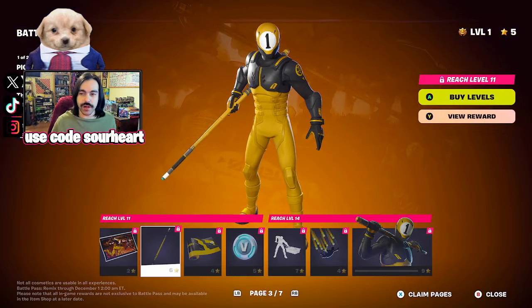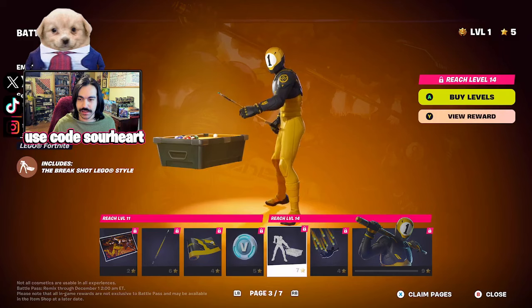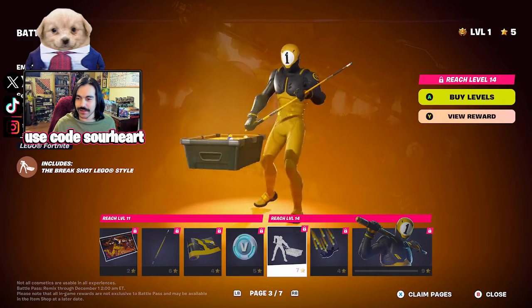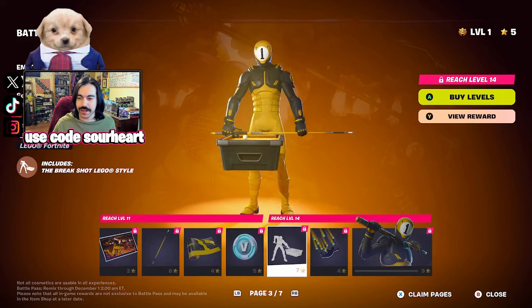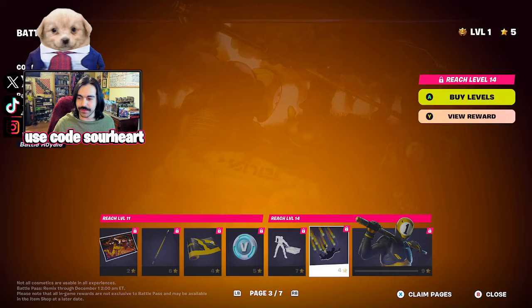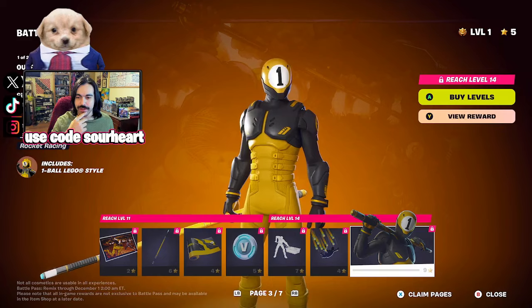Now we have the One Ball, as opposed to the Eight Ball from the original Midas high season. He does a break shot emote — kind of cool, actually. There's some trick shotting going on, and I wonder if you can actually fail it, since there are some emotes that work like that. I like that the cue is actually his pickaxe — that's pretty cool.